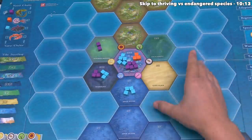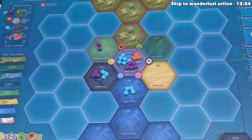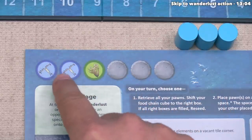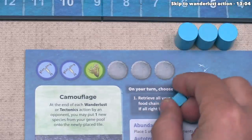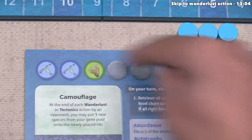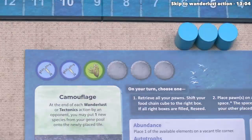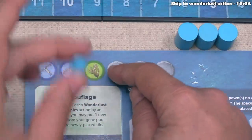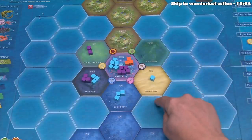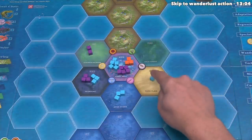Adjacent tiles are tiles that share a flat surface with the tile we are moving from. Before we start moving, I'd like to talk about the difference between a thriving and endangered species. The fish start off with two plankton element adaptations and one algae. Every single one of our species cubes on the map will be either thriving or endangered based on whether there is an element next to that specific tile matching one of our adaptations. If we put a cube down onto a tile that does not have any plankton or algae, that cube is endangered. But if there is even just one algae next to that tile, this cube is thriving.